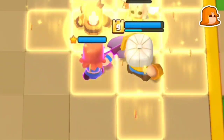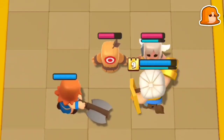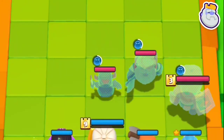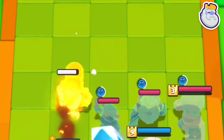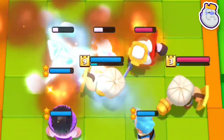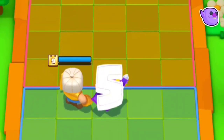Just make sure your opponent doesn't hit a lot of minis with every swing and you will do just great. Place your minis at the back to reduce the effectiveness of the invisibility, and utilize your splash properly.